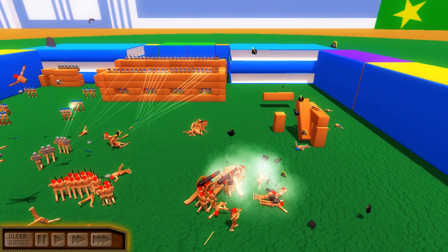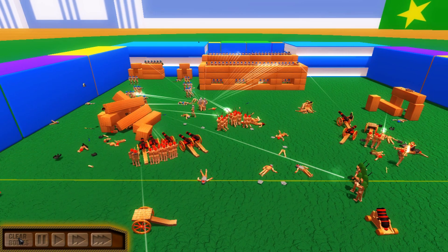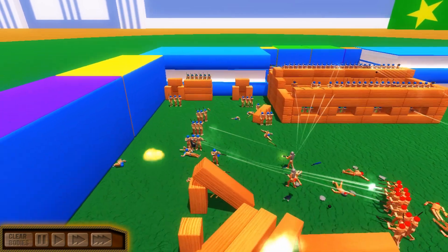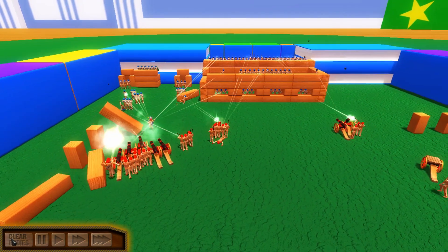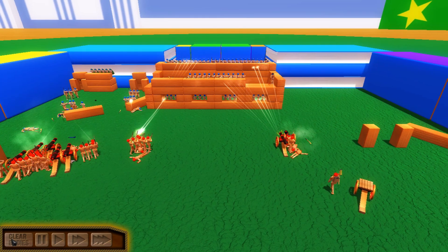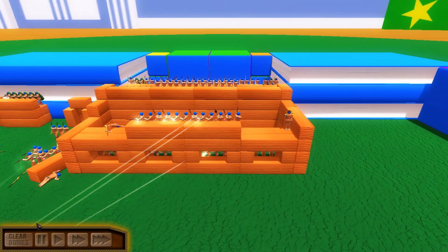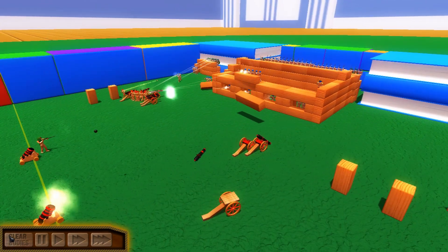Oh my gosh. At least the rocket artillery got off on this side, and now it's dead. It looks like a very left-sided push. They do have riflemen supporters over here, and a few snipers to help out — that's a very good combination. And then we've got a big front fort to attack. The mortars did good work and got rid of a lot of riflemen.